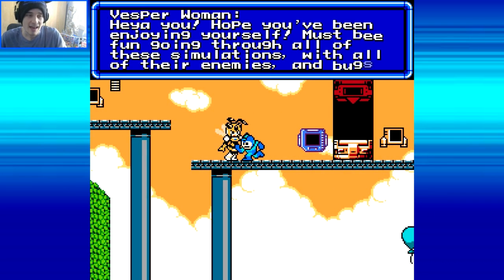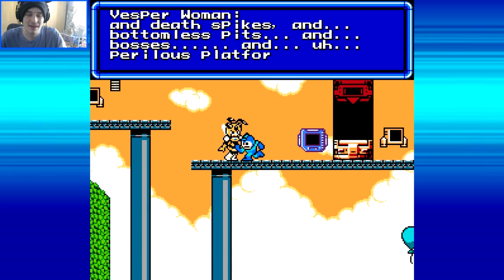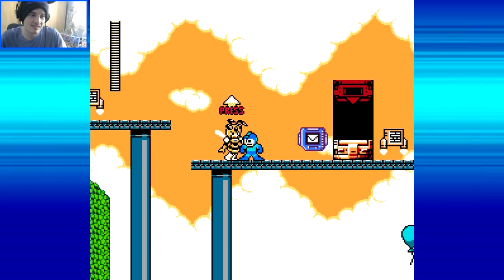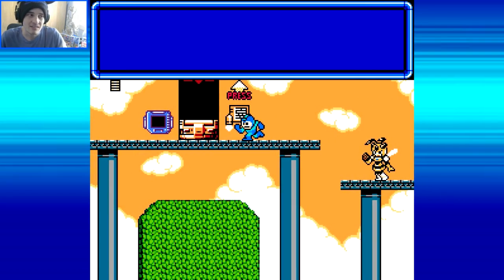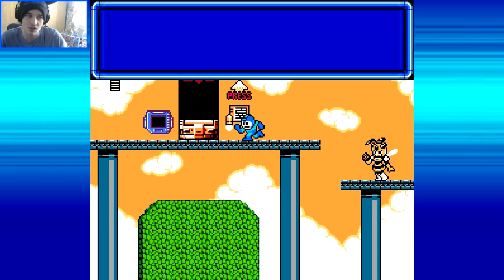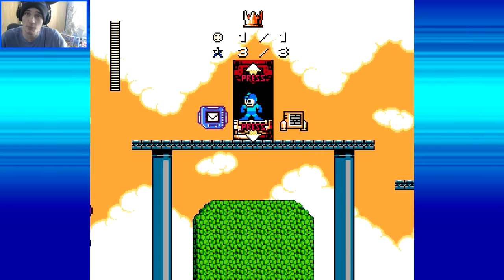Moving on. Festival Woman says: 'Hey you, hope you've been enjoying yourself. Must be fun going through all these simulations with all of their enemies and bugs and death spikes and bottomless pits and bosses and perilous platforming... Please don't be mad at us!' And 11th place is Cruise Elroy's Sheriff Man. Score: 40, 45, 47, 40, 39, 32. This is one of my personal favorites - it's one energy element and three Noble Nickels. Let's go!